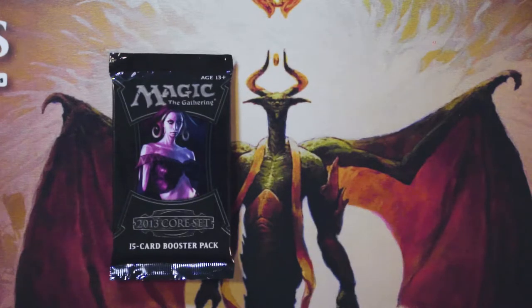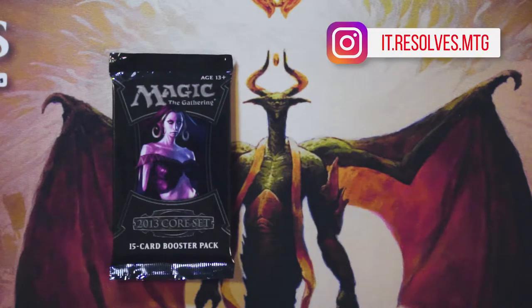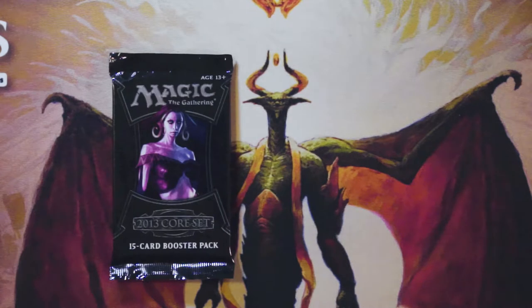What is going on everybody? Welcome to another episode of the Crackaback series. I hope you all are doing very well today. I am very excited to be opening up a pack of the 2013 core set. I don't know what our track record is on core sets — we open a lot of them obviously because there happens to be a lot of them. These are picked at random so I never know which is going to come up, but in this case we got 2013.